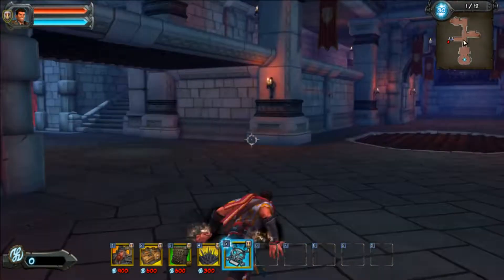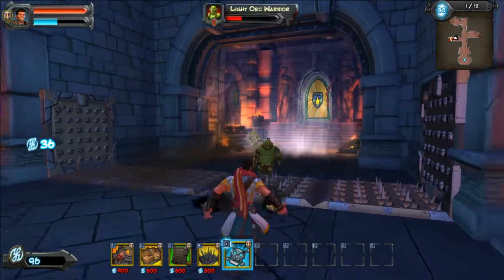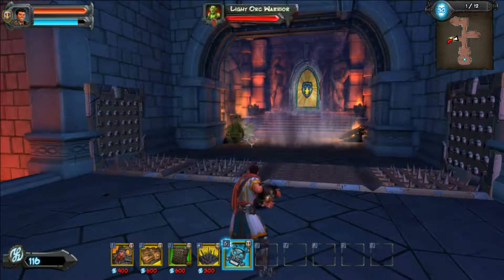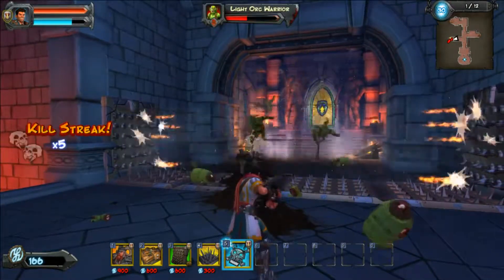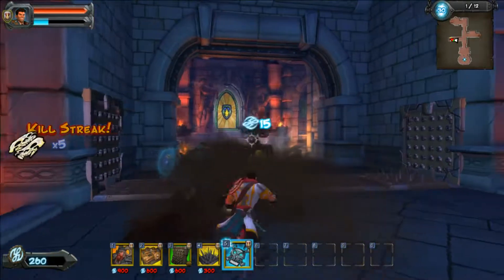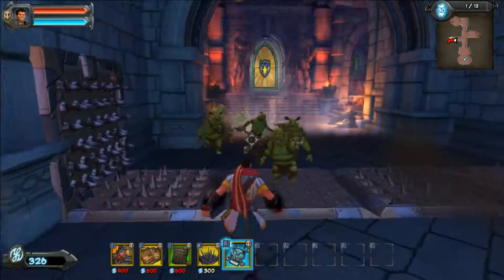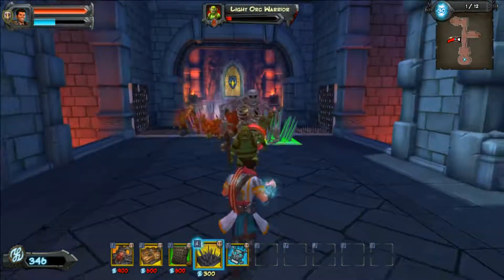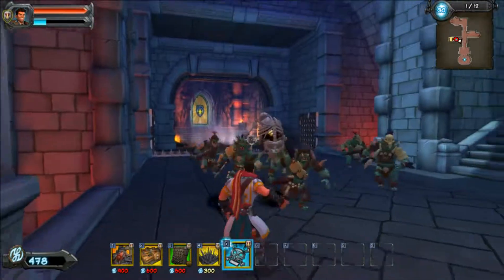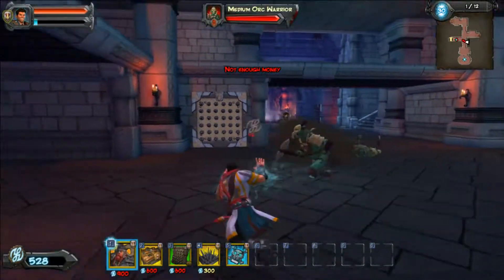For the first wave, all we really did was defend these doorways. Not a whole lot of offense at all, especially for a character like this. It was really easy — just this door. There are small Orcs and medium Orcs because the game is a little bit nicer when you're playing solo. All the medium Orcs you're seeing are actually heavy Orcs in co-op, and the small Orcs were actually medium Orcs in co-op.